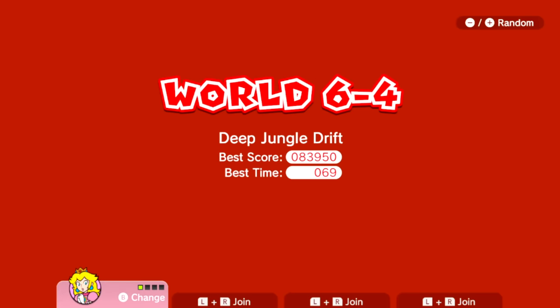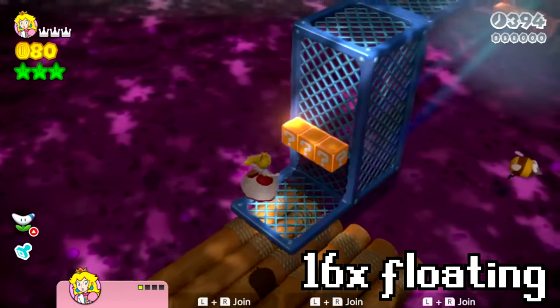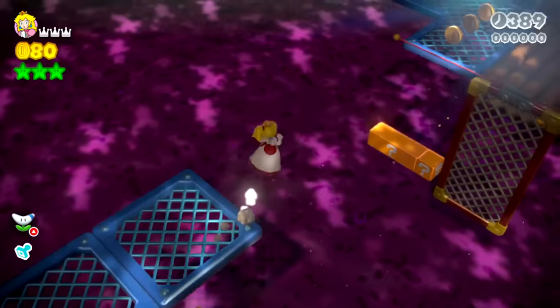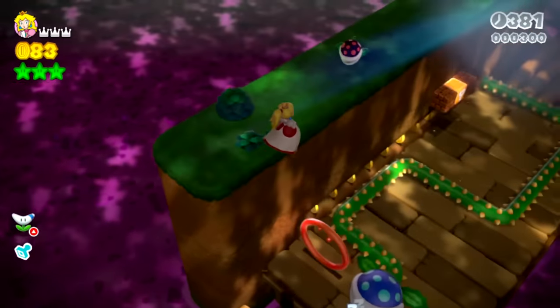World 6-4, Deep Jungle Drift. This is going to be a super interesting one. Let's get up high - I'd like to get up high, and then we can probably float by the level. Hold on, I want to go faster. There we go. This is what you'd like to see. Now let's see how far we can float.